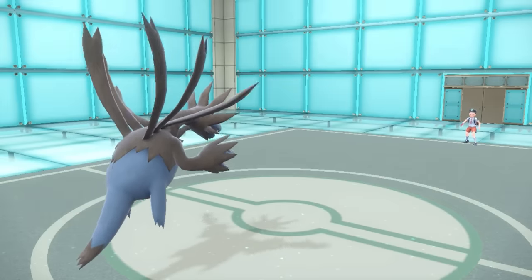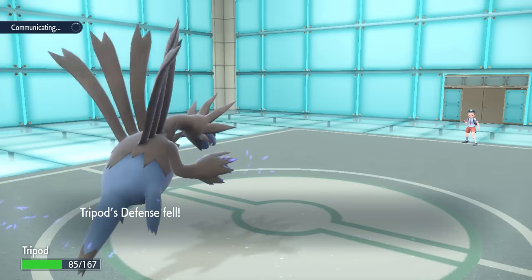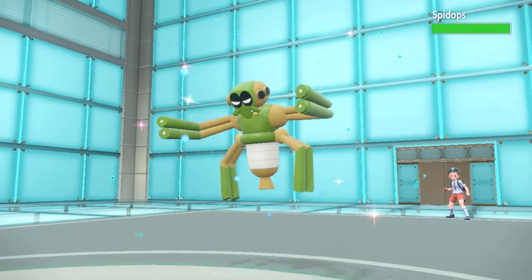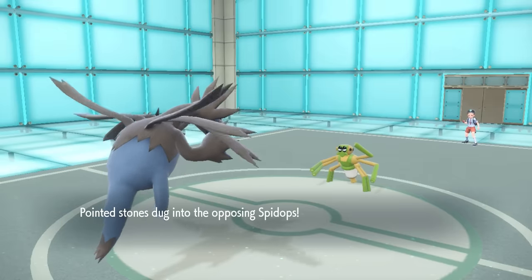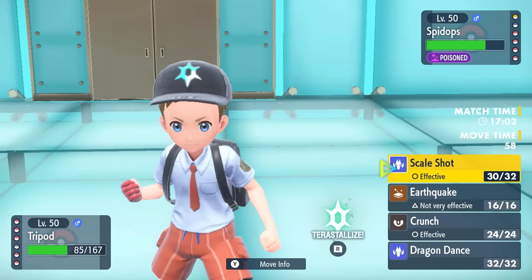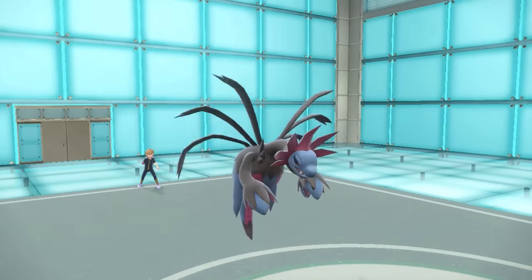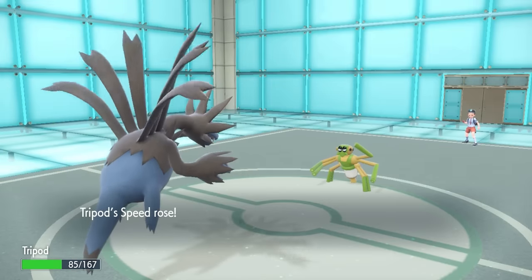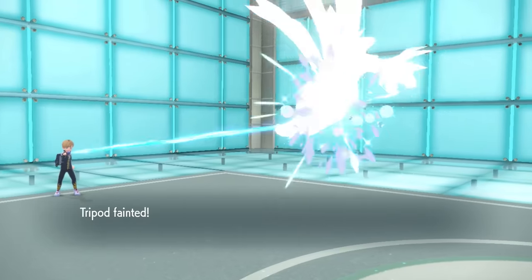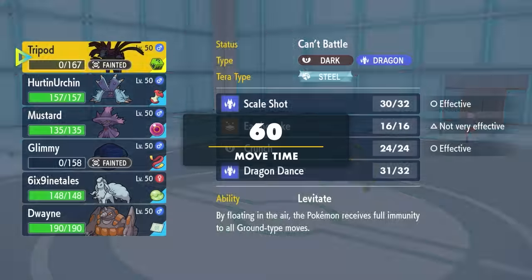Scale Shot with Loaded Dice is just going to be good. That takes care of the Armor Rouge, and now on the revenge switch I can see what they want to do. I'm faster than their entire team, and they go into Spidops. After Stealth Rock chip and poison, even a 5-hit Scale Shot might not kill a defensive set, so I consider going for Dragon Dance thinking they'd Silk Trap — but they don't. They go right for X-Scissor, and I got stick bugged. The Spidops takes care of me, it was just a shot in the dark. I didn't know what this thing was going to do.